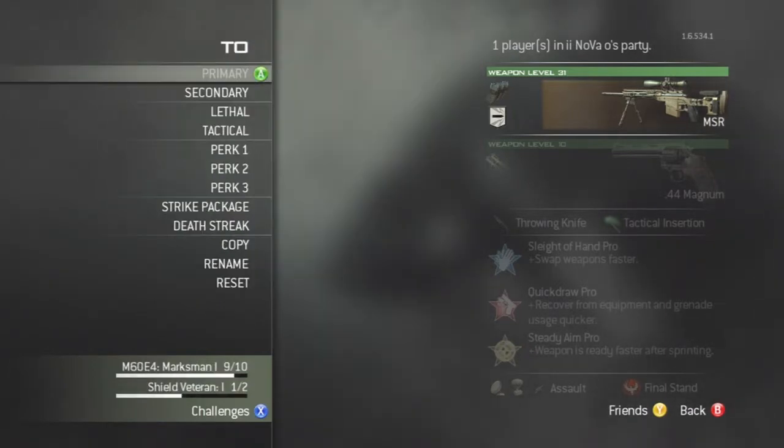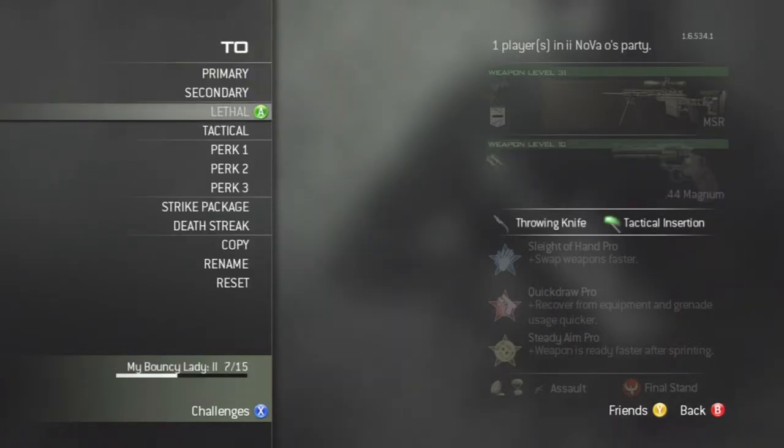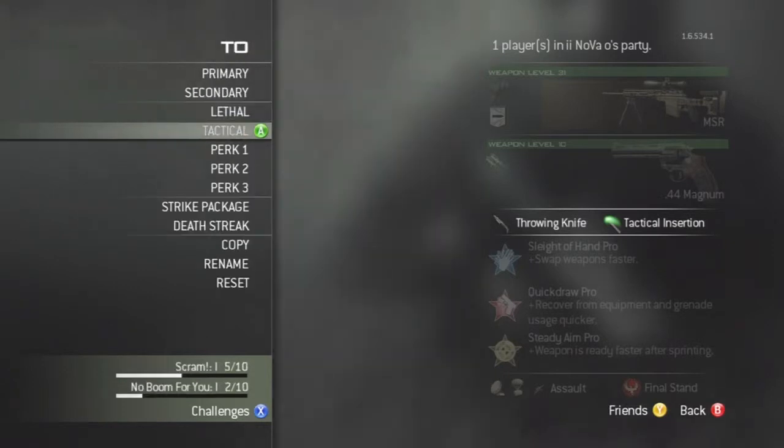For secondaries, you're not really going to be using them unless you pistol switch a lot, so I'd stick with the Magnums. Personally, I really do go to them — if someone starts sweating on you, you just want to pull the pistol and get them out of the way.